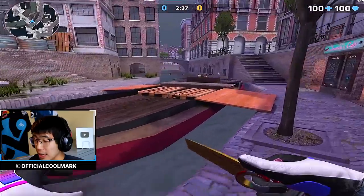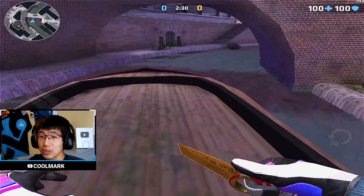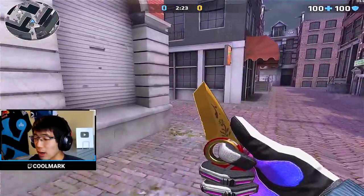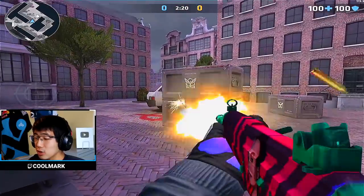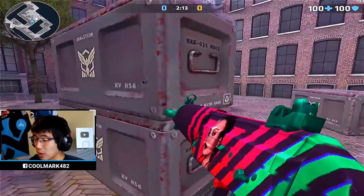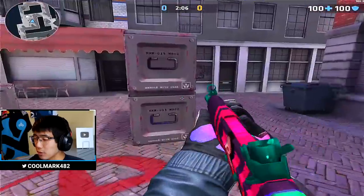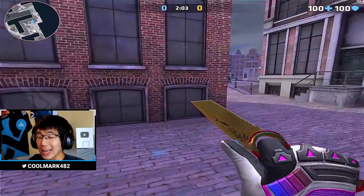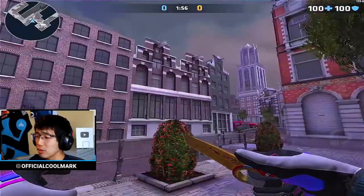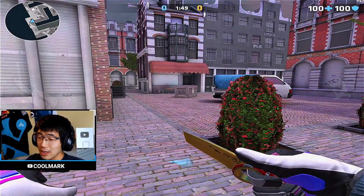At B site on Canal, the crates are penetrable, so when you're planting there you are not safe from getting spammed — you have to get full control of the bomb site before planting. Overall I like the changes to Canal: it cleans up the map a lot and makes for better play. I also like the color scheme — it's a little more purple-blue-pinkish. Canal gets good changes in my opinion.